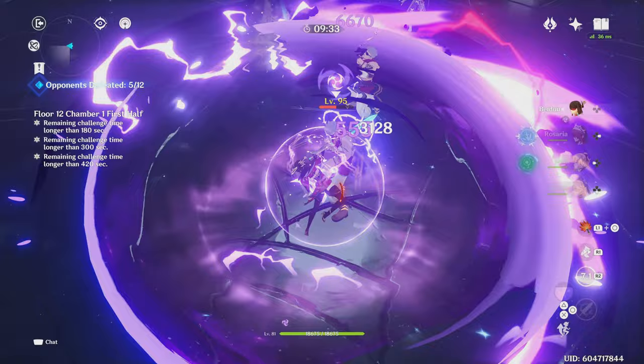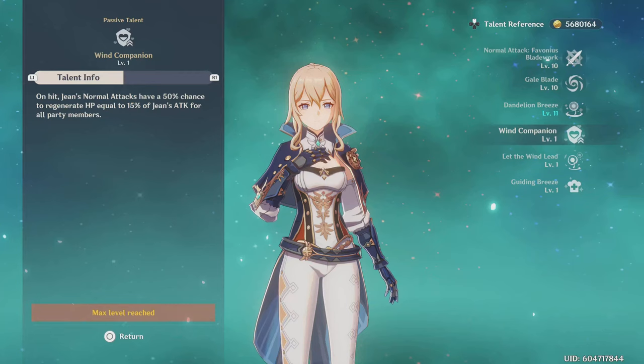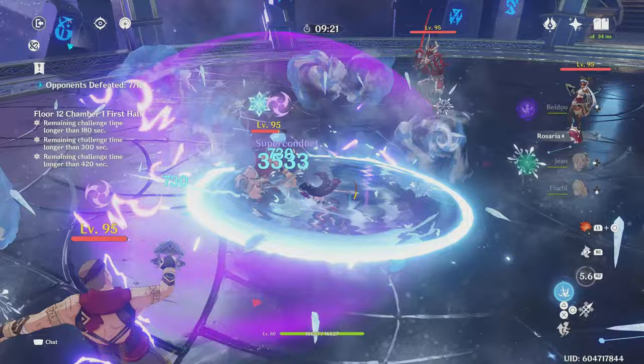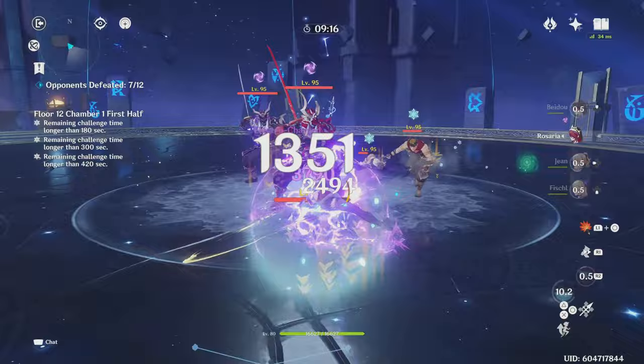Beginning with her normal attacks, Jean's normals are a sequence of 5 high-scaling attacks that deal high damage while having a unique feature. Each of Jean's normal attacks have a 50% chance to heal the entire party, thanks to her talent Wind Companion. This healing scales off of Jean's attack which is very convenient. For most characters, you have to sacrifice their damage to increase their support capabilities, but with Jean's scaling, she can deal high damage while still providing great healing.